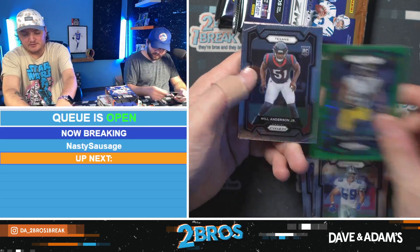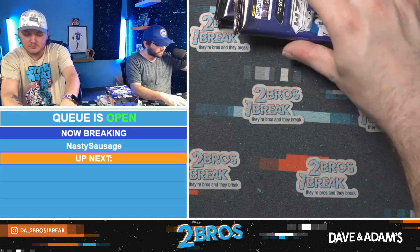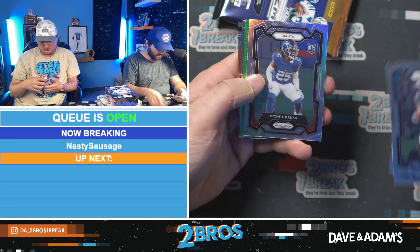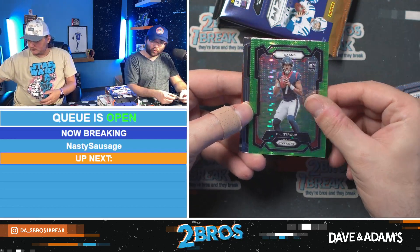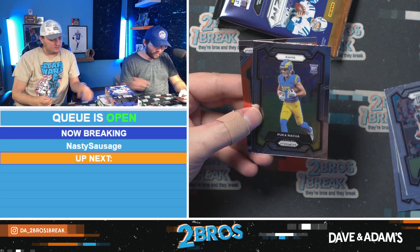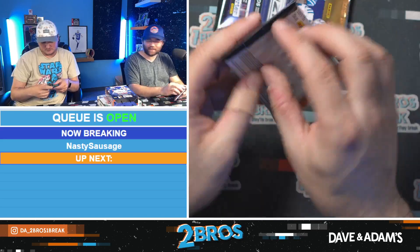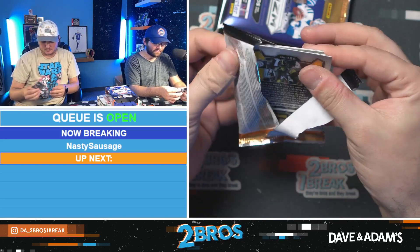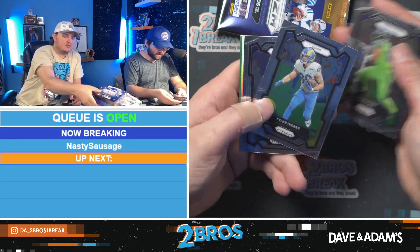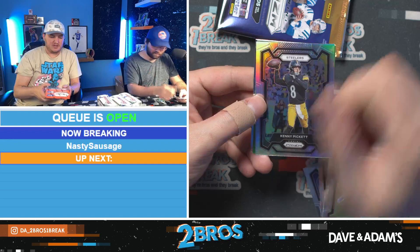Green Minka Fitzpatrick, Will Anderson Jr. rookie — take that — and Emmanuel Forbes. Deontay Banks, CJ Stroud in the green. Let's go — CJ Stroud in the green with a Puka Nakua rookie right behind him. Damn, that's really nice. That's a good pack. There's another green in this pack, so that's just the regular neon green pulsar exclusive to the megabox — we'll take it.